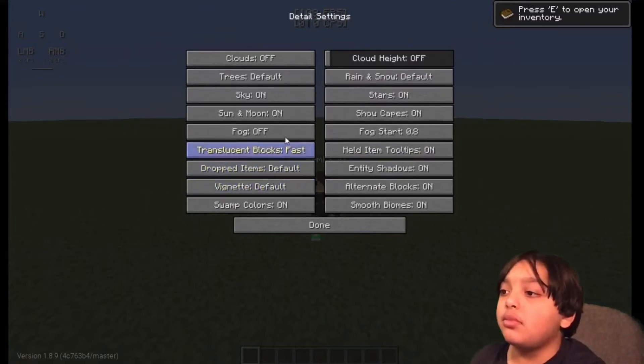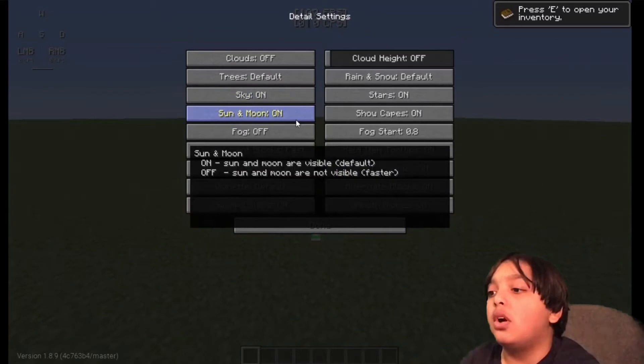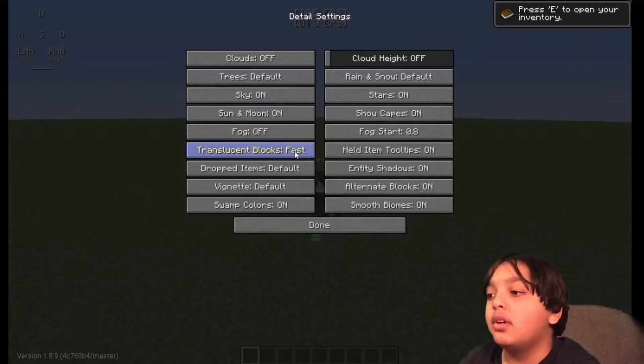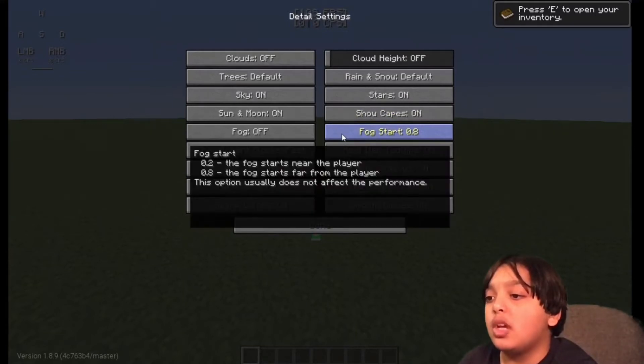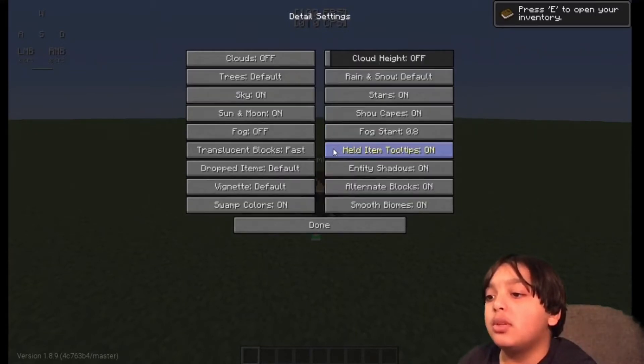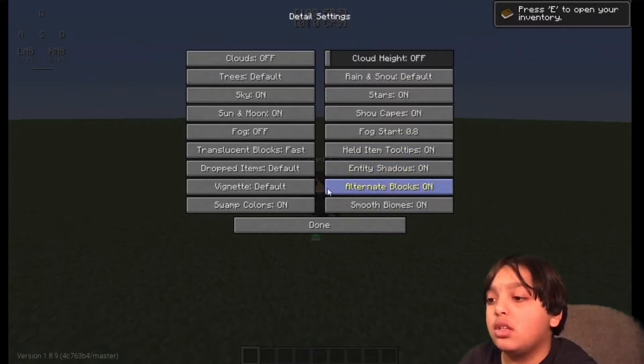Use VBOs: On. Alternate Blocks: On. Dynamic FOV: On. Then go to Details. Clouds: Off. Trees: Default. Sky: On. Sun and Moon: On. Fog: Off. Translucent Blocks: Fast. Dropped Items: Default. Swamp Colors: On. Cloud Height: Off. Rain and Snow: Default. Stars: On. Show Capes: On. Fog Start: 0.8. Tooltips: On. Entity Shadows: On. Alternate Blocks: On. Smooth Biomes: On. Press Done.